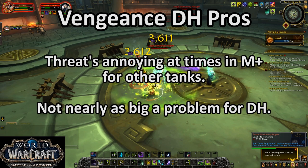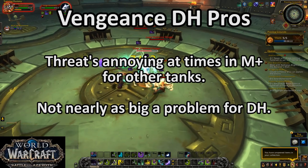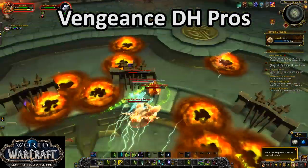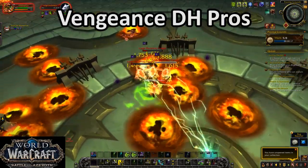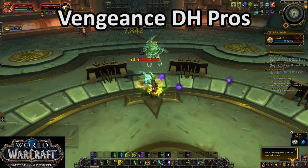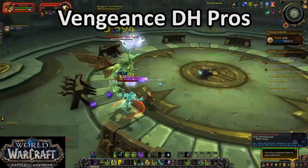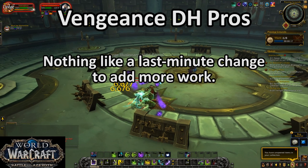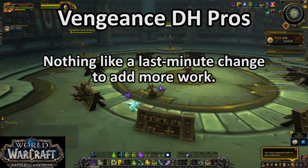This means that Demon Hunters have excellent threat output. While that's not normally something you'd care about, it's kind of become a big issue in Mythic Plus lately due to the relative power of offensive Azerite essences available to DPS specs versus those available to tanks. For most tanks, DPS opening up on trash packs with their Azerite death laser and bursting to 200k DPS are immediately going to rip threat. For Demon Hunters, their damage output is almost all AoE, and it's extremely easy to throw out an enormous opening burst of AoE damage and lock that threat down.